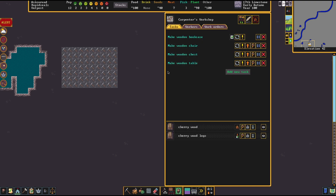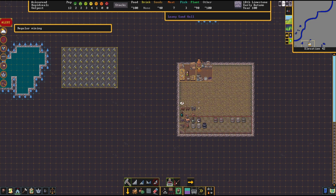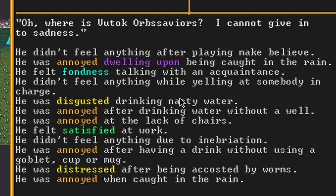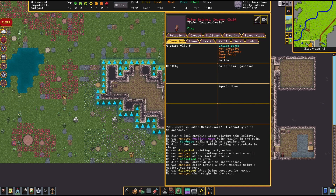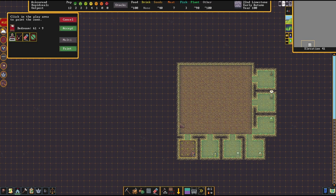We need a table — table, table, table. That should be everything regarding that. We need someone to dig this out. This guy is unhappy — let's pause and have a look. He was annoyed dwelling upon being caught in the rain. He didn't feel anything while yelling at somebody in charge — why are you doing that then? He felt satisfied at work — oh he's already working at the age of four, nice. Maybe this should be the meeting area actually.